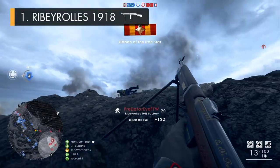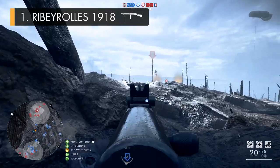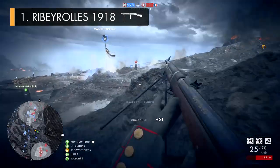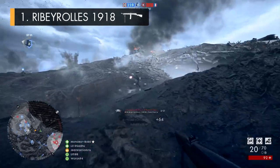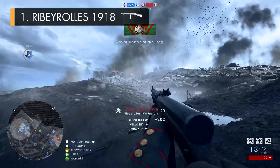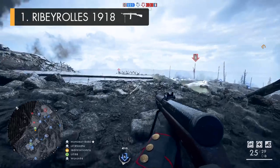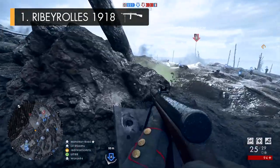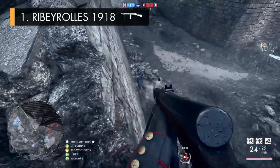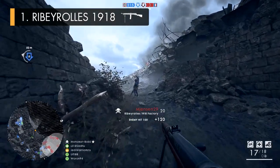My number one assault weapon in the game is the Ribeyrolles 1918 — particularly the Factory variant — one of the closest things Battlefield 1 has to an assault rifle, and a really solid choice for nearly all situations. It's not the fastest shooting gun in the class, firing at just 550 RPM — the same as the MP18 — so it's going to kill at a similar kind of rate up close, which isn't exactly a bad thing. But what the Ribeyrolles lacks in overall speed it gains from other attributes, like its ability to deal more damage than average over distance, killing in one less bullet than most of the SMGs due to the gun firing an intermediate cartridge. This also gives it a higher muzzle velocity than normal, making enemies further away a bit easier to hit without having to lead their movements quite as much.